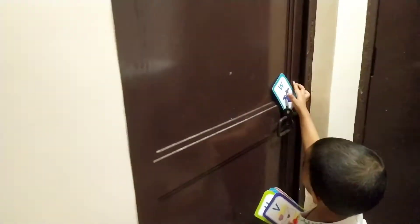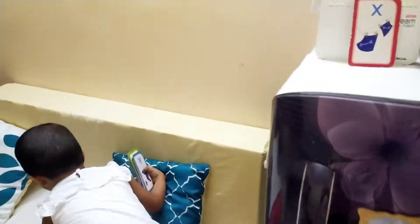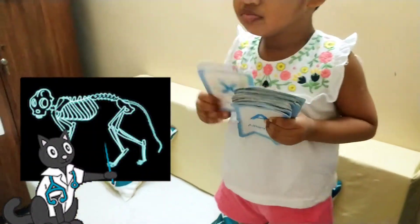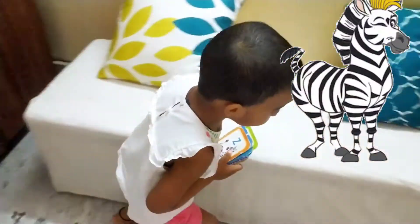X. Valentine. W for? X. X. X for X-ray. Y. Where is alphabet Y? It's up there. Y. Y for yarn. Where is alphabet Z? Z. Z. Z for? Zebra.